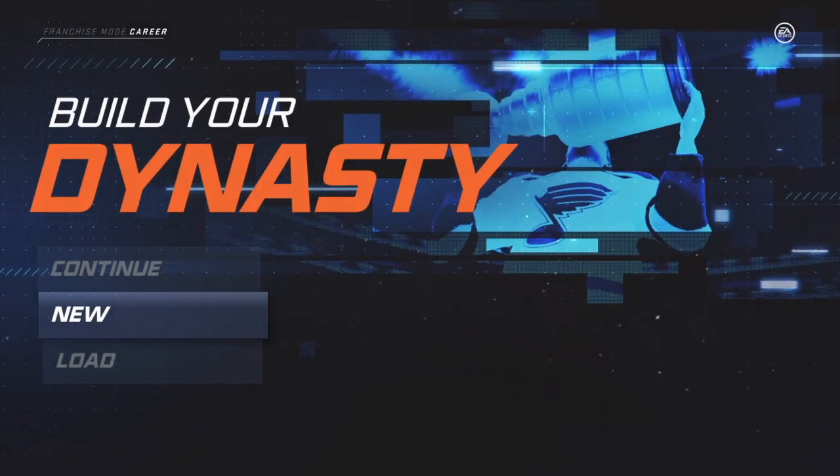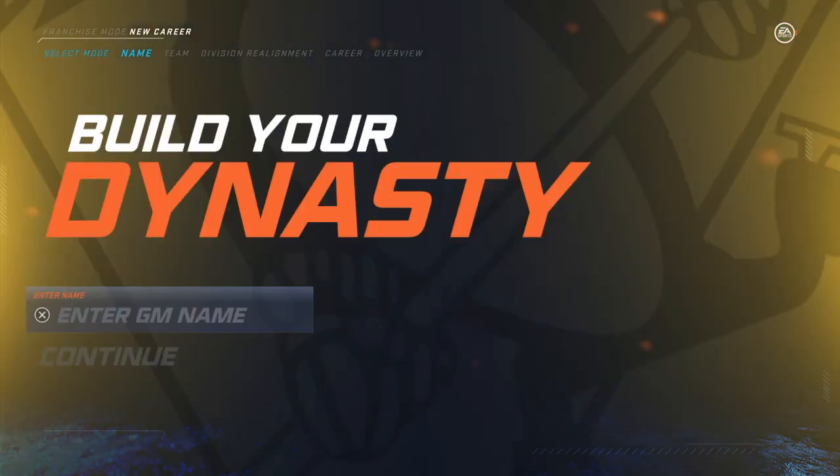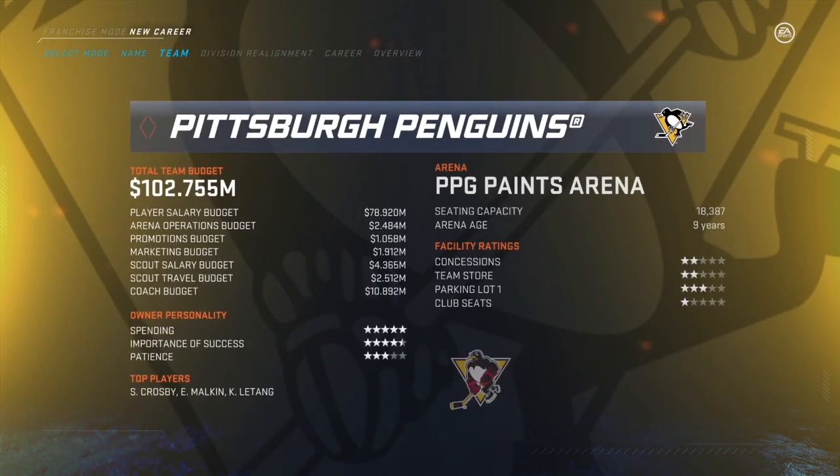The best way to unlock this is to repeatedly create new franchise mode careers using the Toronto Maple Leafs. Your career with the Maple Leafs will always start with an A-minus to A-plus level coach.